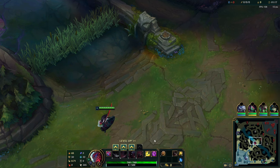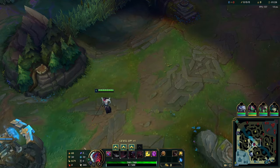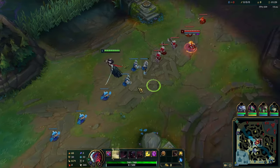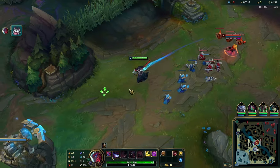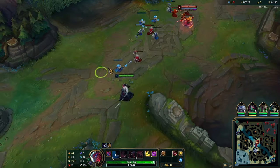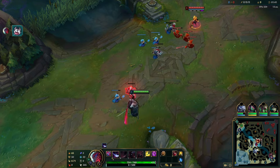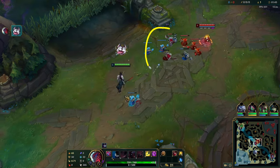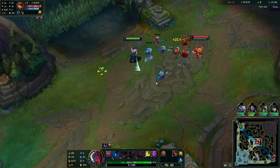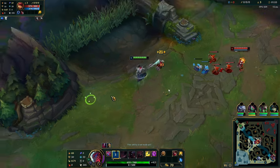We're playing Yone into Annie. In this matchup you can go for the Raptors pool — stack your Q at the Raptors before the minions get low enough and last hit with your Q. You can also play to just auto the wave if you want to play aggressive and trade. Both are viable. If he does the pool like he did, he made my minions different HP, so even if I stacked my Q off the Raptors it wouldn't make a difference.